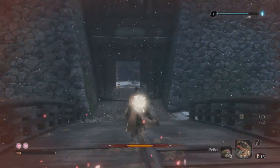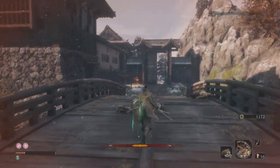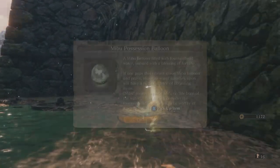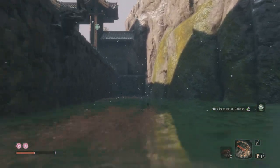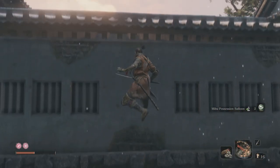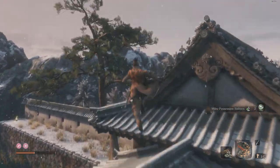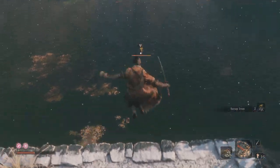Jump down under the bridge — there's a Mibu balloon under there. Grab that. The way up is just by this rifleman, which will bring you up here and you can get an attack on him. There's another Mibu balloon there. Jump up on top of here, get right to the edge, jump and grab onto this roof. Run this way, jump and drop, and there are two scrap iron down there — don't miss those. There's also some fish in the water which you can go and kill, but not much else until we get the Mibu breathing technique to dive, which is a long way off.